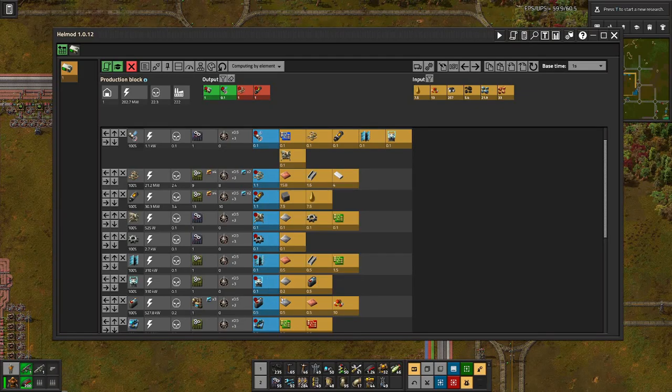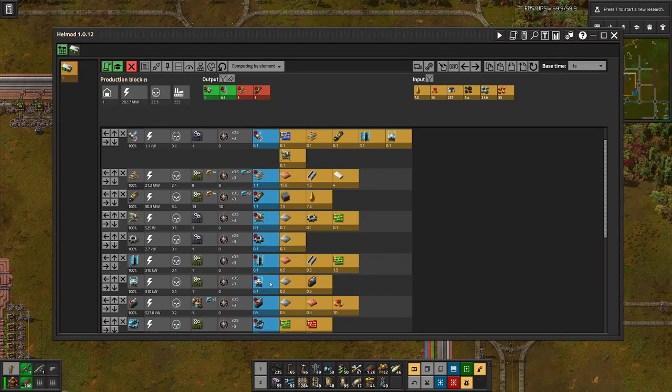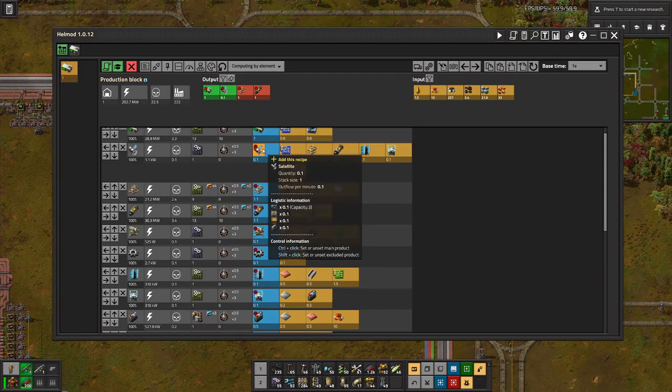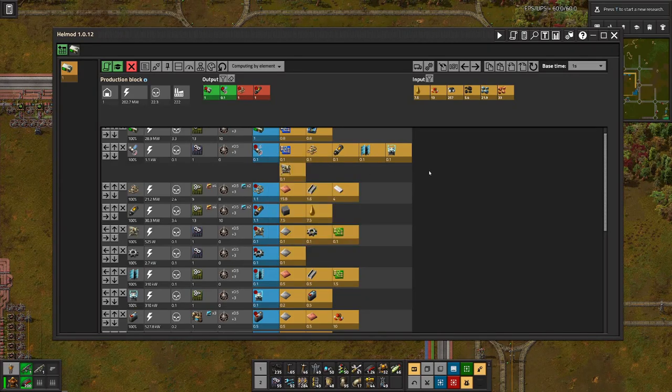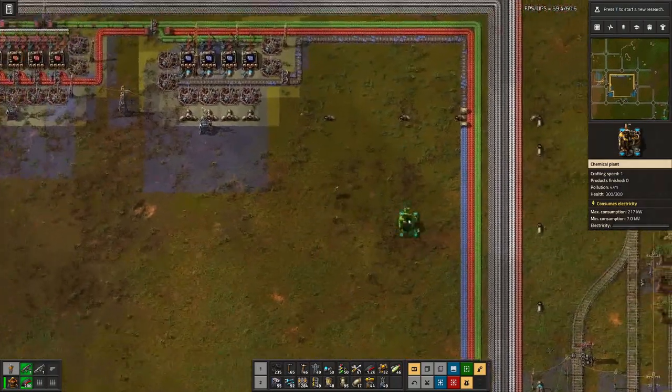We only need batteries for the accumulators, so we will have the chemical plant and the assembly machine right next to each other so we don't have to put batteries on the belt, but can add the accumulators on the belt. As we don't need huge amounts of these since they are ingredients for the satellite, we might add them on one side and maybe add the solar panel on the other side.